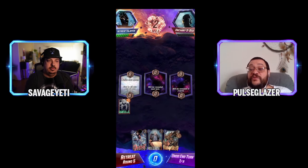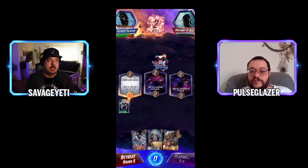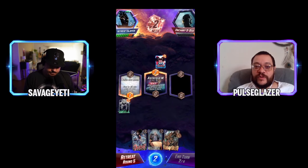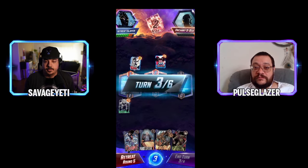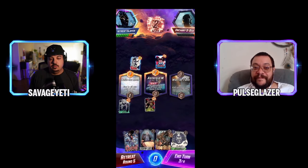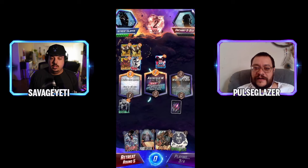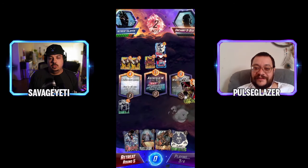Cannonball is good in a lot of archetypes and really hard to play around when your opponent needs to fill. You can win a lane with Professor X or by going too tall — so tall nothing they do matters — then Cannonball the other lane. This is a very bad location for Ben. If you're Ben and you have Brood, fill up mid immediately because a Cannonball is coming. Bad luck not hitting that Warrior Falls.